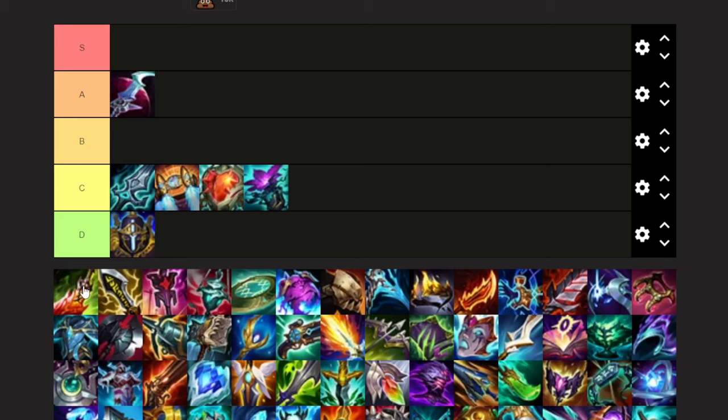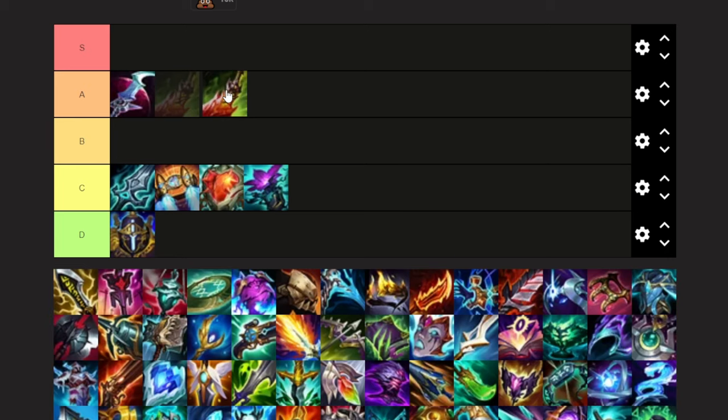Death's Dance is actually pretty good. I'm definitely going to put that in A tier. I might even put that in S. I'm going to put it in A tier for now because I haven't decided how exclusive I want S tier to be, but it's pretty much useful for most Belveth builds. The only one it's not really used in is support, because support doesn't get enough income. So we're going to put that in A tier.